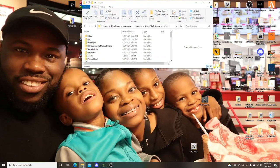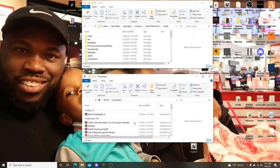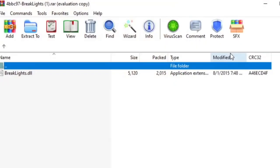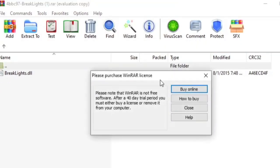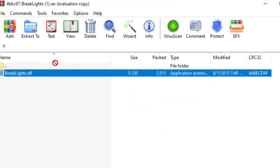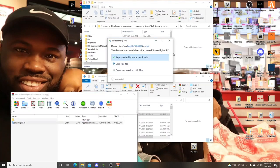Next we're gonna open up our downloads folder, find the brake lights file right here. We simply got one file — BrakeLights DLL. Grab it, drag it to the Scripts folder and release it. It's gonna ask to save in place — I already have it, but if you don't, go ahead and get it.